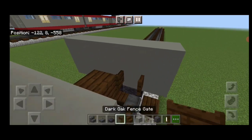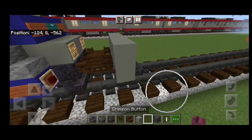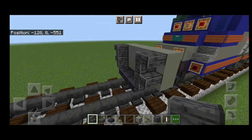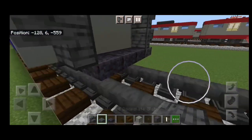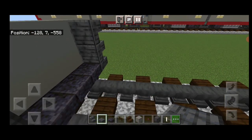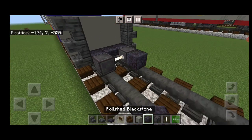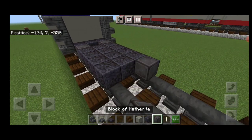Open a dark oak fence gate on either side of the coupler, and on the outside edge a crimson button on either side. In front of this, put two upside-down polished deep slate stairs facing outward on either side, then a polished deep slate slab under the stair on each side. In front of that, a netherite wheel on each rail with an iron rod axle, then a three by four polished blackstone block.